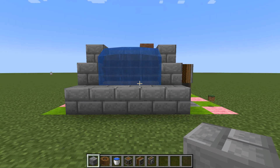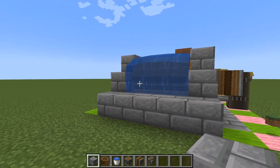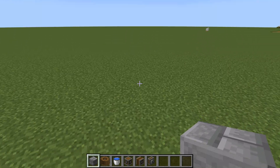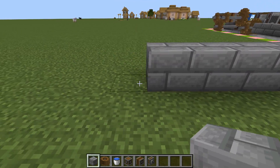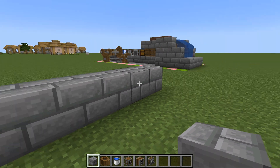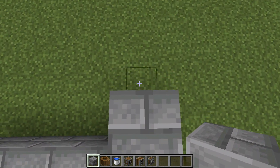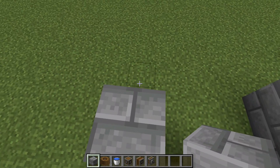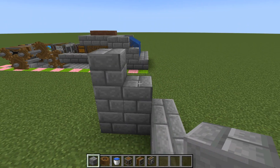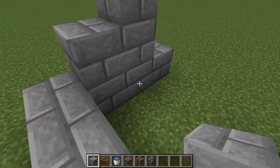The first thing we're going to want to do is put together this little water wheel system that you can see here. We're only using three water wheels so it's not going to cost very much. We're going to go five blocks with any building block — really doesn't matter whatever you've got to hand. Then we're just going to build it up in a little staircase like so, leaving a gap in the middle for where we're going to be putting our wheels, and then we'll just build it up at the back.